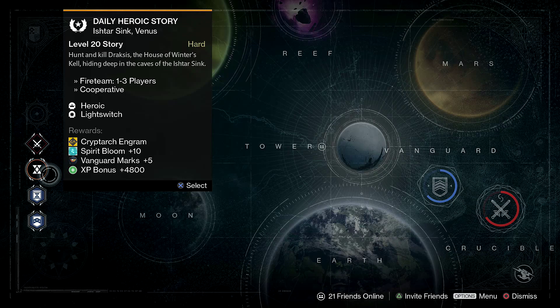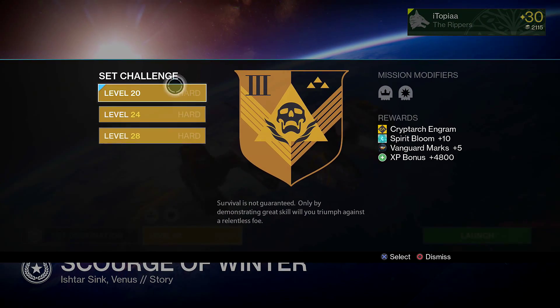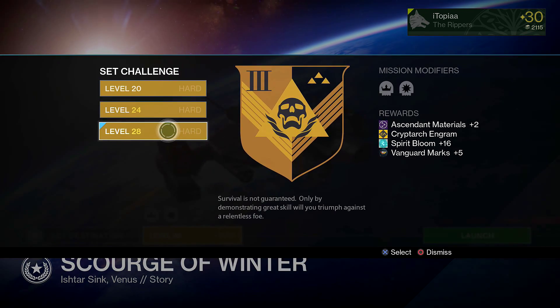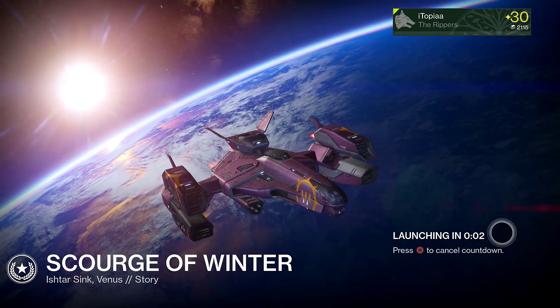But we're not done yet — you can also get materials from the daily heroic. On level 20 you will get 10 Spirit Blooms, on level 24 you will get 12, and on level 28 you will get 16.